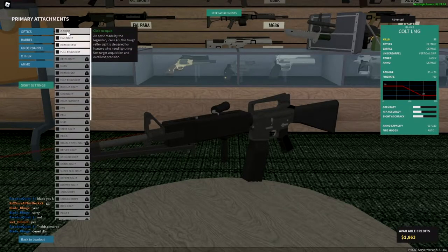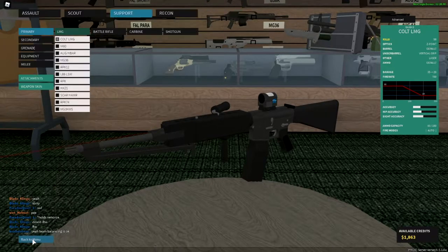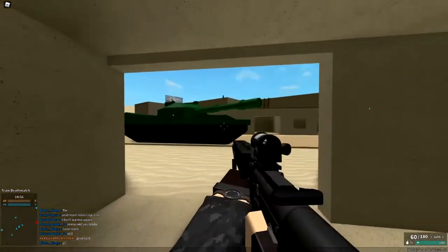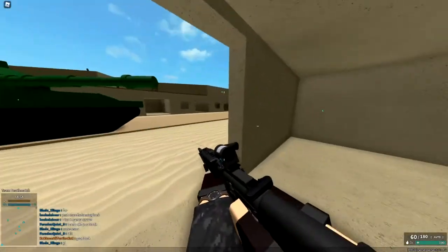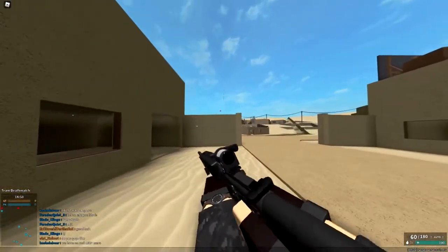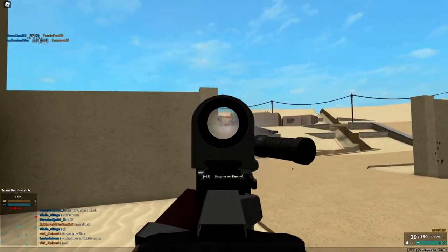Also, you could put any sight of choice on if you want to. So you could switch to your optics for longer ranges. Since we're in a new game, you want to go ahead and press T. If there's a guy over there you want to kill, you're going to have to press T again to kill him from the longer range.